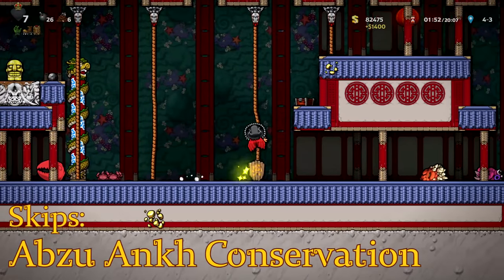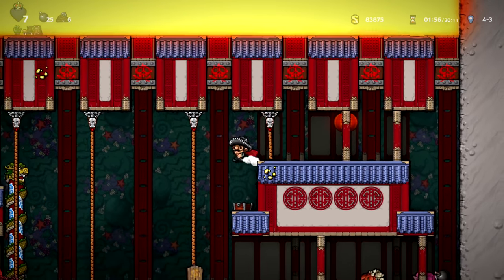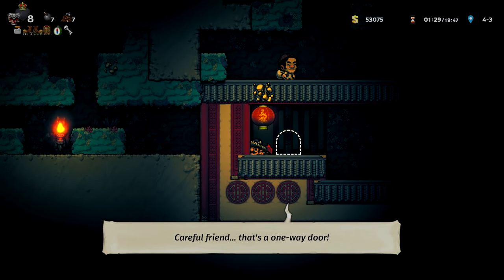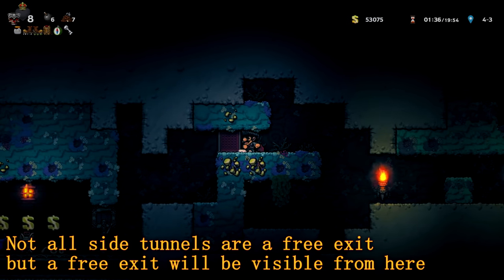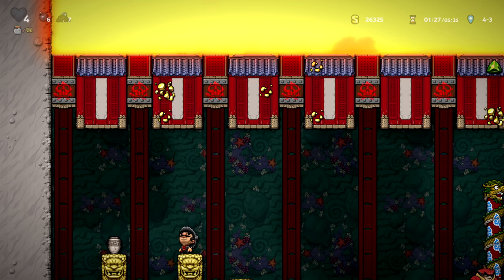There are several ways to keep your Ankh if you go Tidepool — using clever bomb placement to give yourself a way out from the bottom of the level, or if you get super lucky, a secret entrance may generate down there connecting to the back layer and the way back up. It's easy to see, just watch out for a tunnel going sideways. Most of the time though, you'll have to rely on your bombs and your wits.